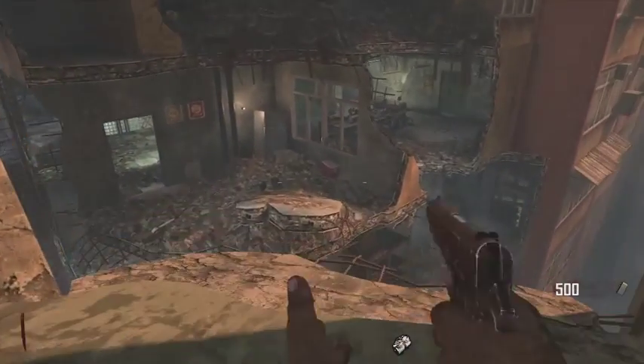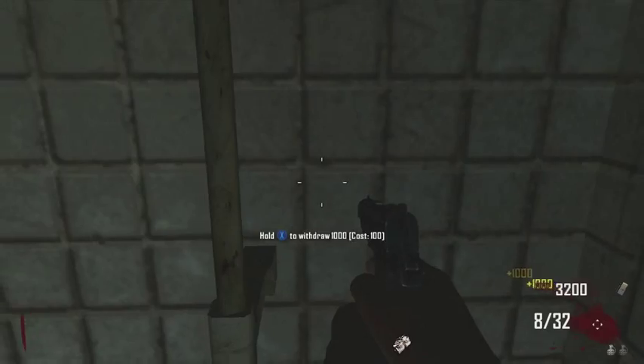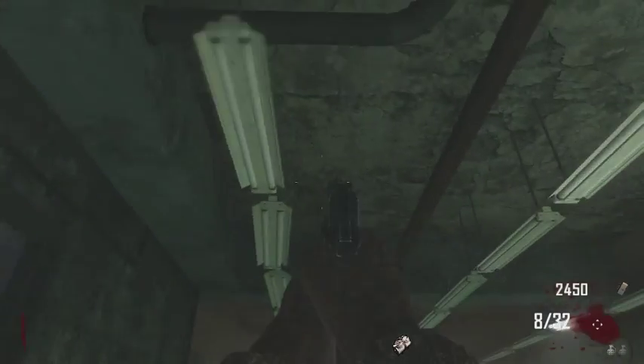If you have money stored, you want to jump across here. If you don't know where the money is, it's right here — this one's deposit/withdraw. I have a bunch of money, going to withdraw here. I'm going to open this door, then you want to turn on the power so you can get to the top.